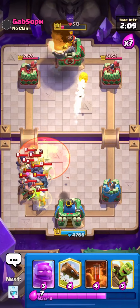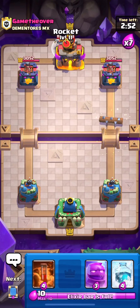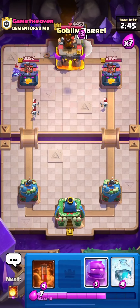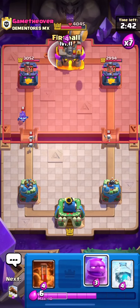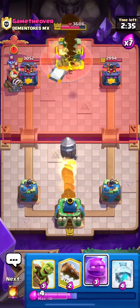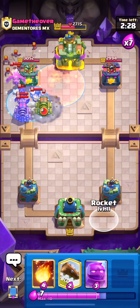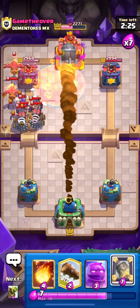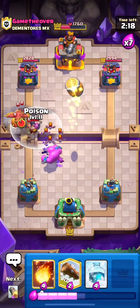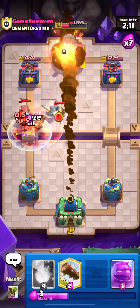Now the second game with this deck, just to show it works against different decks. We do the same tactic — this time we hit a Sparky with the first Rocket, then get some Bats with the second Rocket, so that's massive value. At this point there's nothing he can do. We just keep Rocketing, Goblin Barreling, and we use a Defensive Rocket because he starts building a very big push. We place a Rocket and everything is just gone. We keep Rocketing, Goblin Barreling, and Mirror Rocketing, and this game should be over in just a couple of seconds.